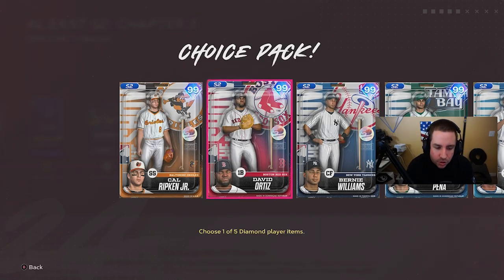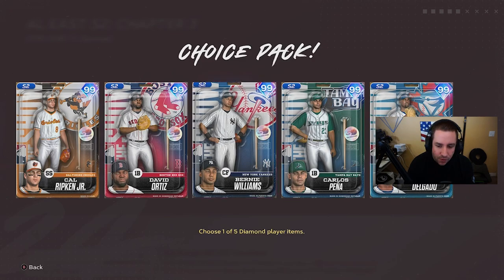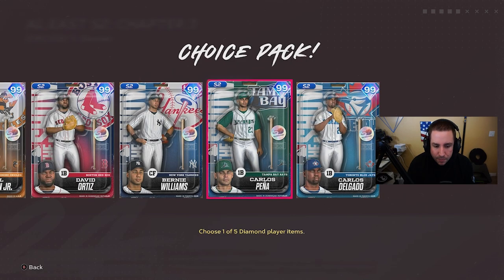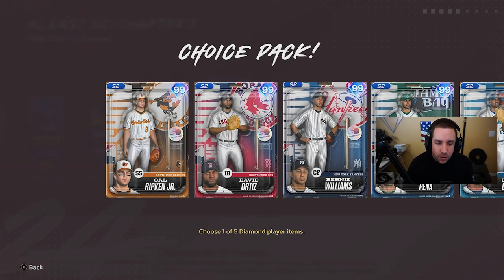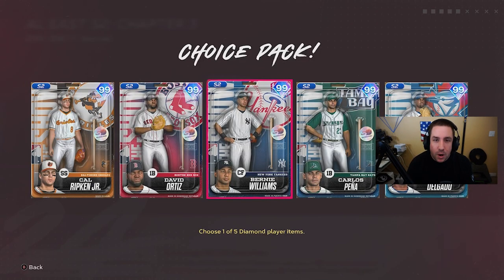Cal Ripken I didn't really use online. Bernie Williams online — 375. Carlos Pena I didn't use, and Carlos Delgado 333. Based off everyone's swings from playing against the CPU, moments, and online, David Ortiz has been my favorite. After that I'd say Bernie Williams — switch hitter, 93 fielding, 83 speed, center fielder. He's got max contact on both sides with 93 and 98 power, and still has 125 clutch. If you hit well with Bernie, he could be your guy.